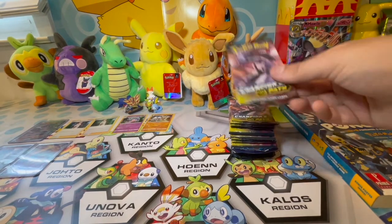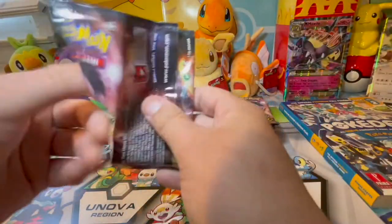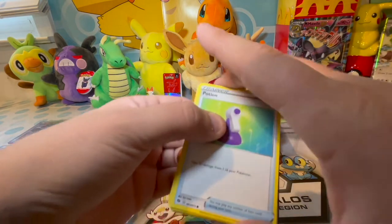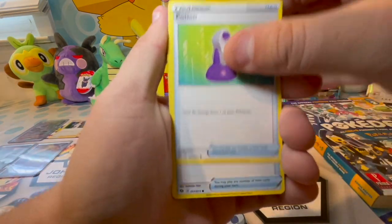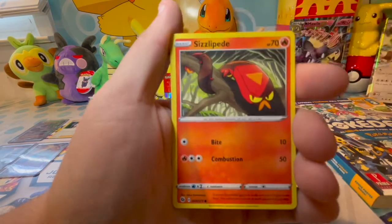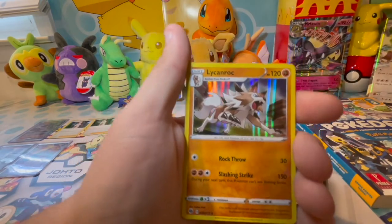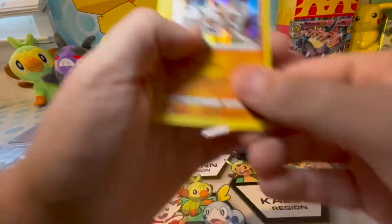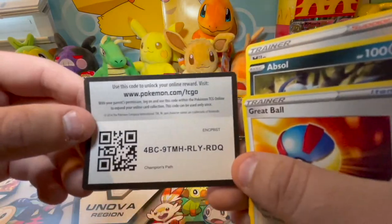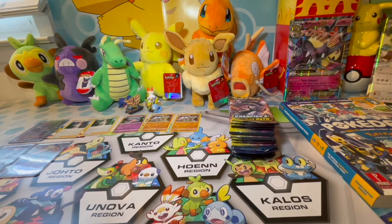Pack eight, Champions Path — going for one of the Zards, really looking for that rainbow VMAX Charizard. Pack contents: Potion, Full Heal, Roly-Coly, Macha, Sizzle, Peed, reverse foil Beedrill, and a Lichen Rock foil — second Lichen Rock foil so far in this video. The Beedrill was only an uncommon, thought it might have been a rare.